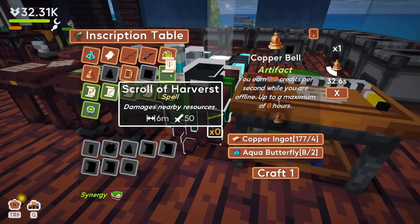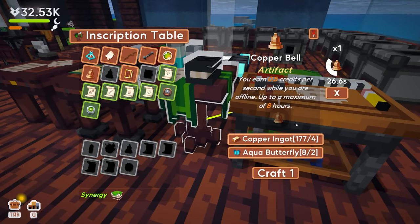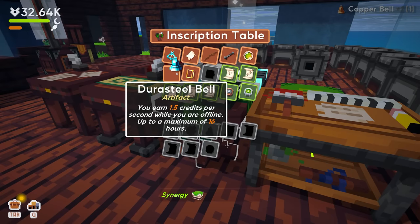There's a scroll that damages all nearby resources — I like that. And there's a bell upgrade: you earn 1.5 credits per second, which is nice for passive income.